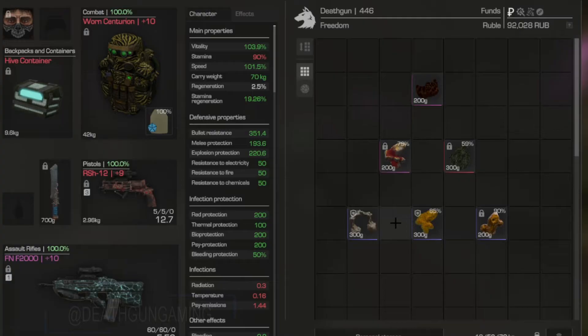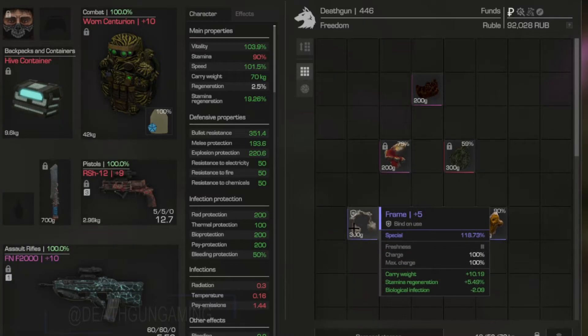The next artifact I want to talk about is the Frame. The Frame is one of those artifacts you can just slot anywhere, and that's what makes it good. The carry weight is not as good as the previously mentioned artifacts, but it's still pretty good. The fact that it counters bio damage and gives you stamina regen makes this a really good artifact to slot into anything. Overall I think it's a very good carry weight and utility artifact to have on your carry weight build.